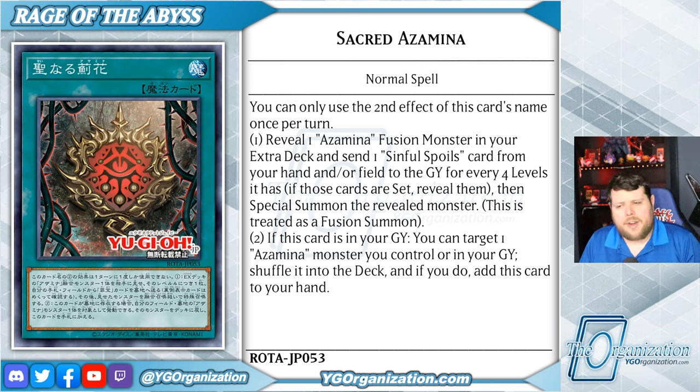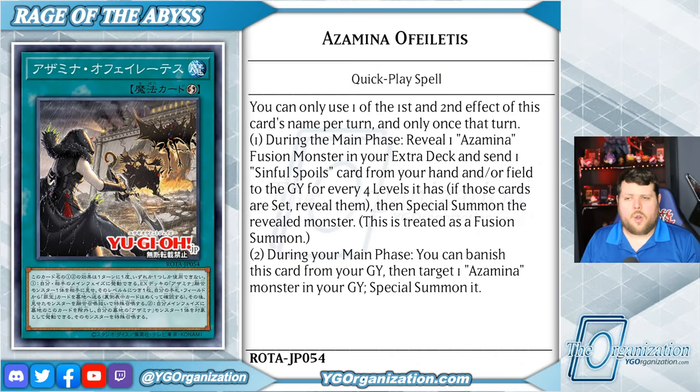If that wasn't enough, we also have a quick-play spell, Azamina Ophelitis, that also fusion summons by sending spells and traps to the graveyard from your hand and/or field for every 4 levels that a revealed Azamina monster in your extra deck has. But this one can only do it hard once per turn. It also has a second effect that's hard once per turn: during your main phase, you can banish this card from your graveyard to target one Azamina monster in your graveyard and special summon it.